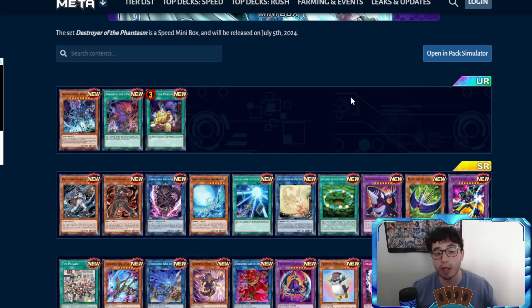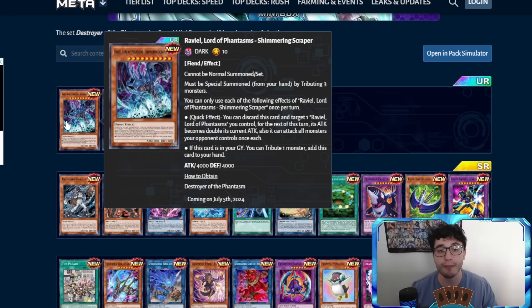It's a mini box, so of course triple UR and about ten SRs. Starting with the first UR: Ravia Lord of Phantasm, Shimmering Scraper. Cannot be normal summoned or set — must be special summoned from your hand by tributing three monsters. You can still use your normal summon to reach the three-monster requirement, then special summon this guy, just like Plasma works. It's a 4000/4000 — an absolute beast. Quick effect: you can discard this card and target one Ravia Lord of Phantasm you control; for the rest of the turn its attack becomes double its current attack, and it can attack all monsters your opponent controls once each. That's broken — it's like an omni-trap.